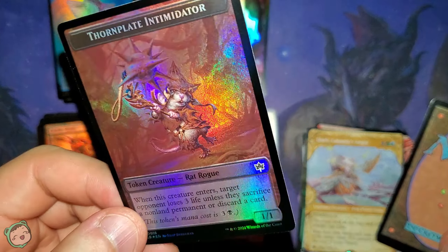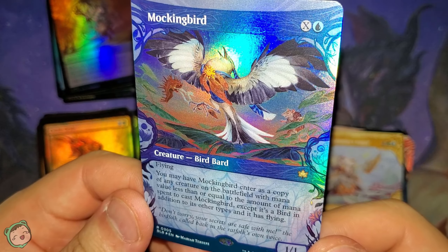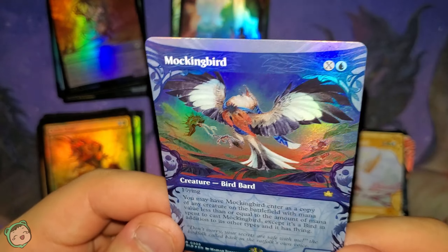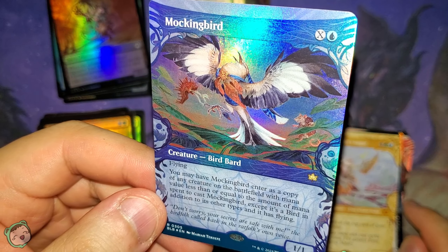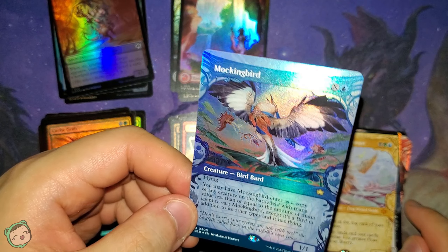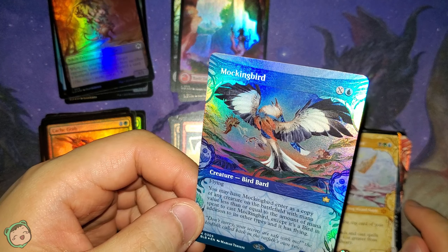Last card for this pack and for the video — we got a Mockingbird for X blue. Flying — you may have this enter as a copy of any creature on the battlefield with mana value less than or equal to the amount of mana spent to cast Mockingbird, except it's a bird in addition to its other types and has flying. Really fun card. You do have to pay the same mana cost as the other creature, which makes it worse than like a Phantasmal Image, but it doesn't have the downside of Phantasmal Image where it just dies if you target it with a spell or ability.